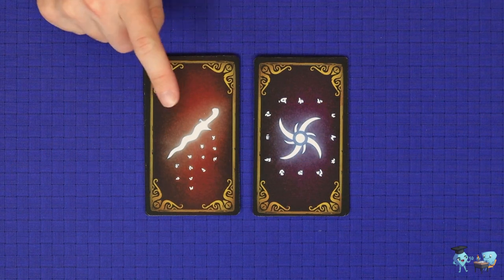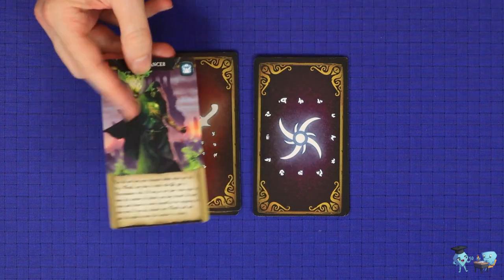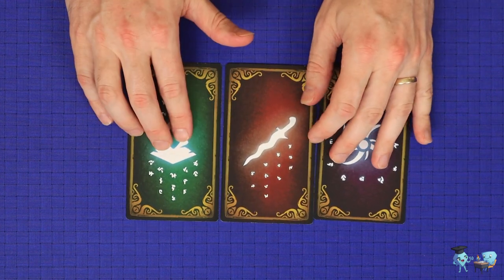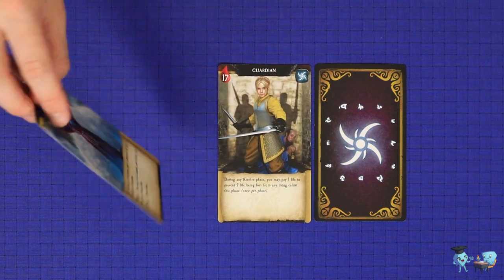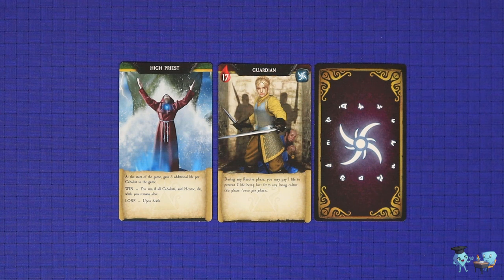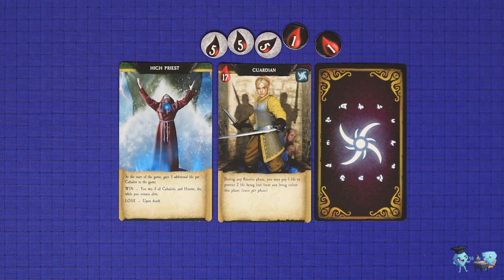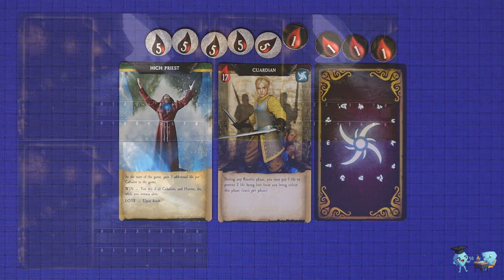You'll also shuffle the red backed character cards and the purple backed sigil cards. If this is your first game, you should leave the Necromancer character out of the deck. Deal each player one card of each type. The character card is flipped face up, and for the High Priest only, the roll card is flipped face up. All other players must leave their roll card face down. Take health markers equal to your character's health, and the High Priest will gain some extra life points based on how many Kabbalists are in the game.